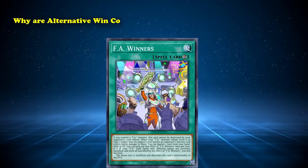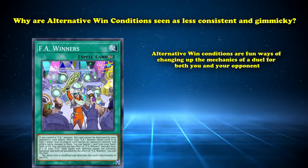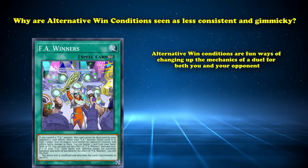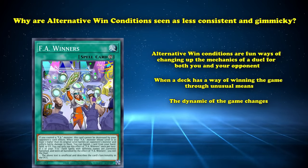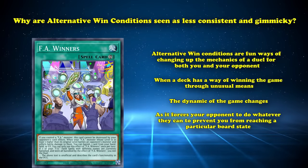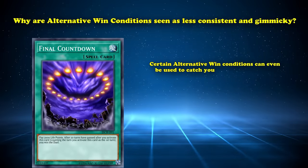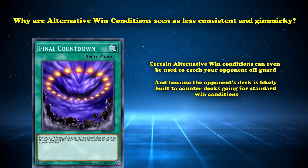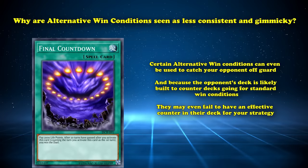But that begs the question — why are alternative win conditions seen as less consistent and gimmicky? In theory, alternative win conditions are fun ways of changing up the mechanics of a duel for both you and your opponent. When a deck has a way of winning the game through unusual means, the dynamic of the game changes, as it forces your opponent to do whatever they can to prevent you from reaching a particular board state, becoming a game of cat and mouse. Certain alternative win conditions can even be used to catch your opponent off guard, and because the opponent's deck is likely built to counter decks going for standard win conditions, they may even fail to have an effective counter in their deck for your strategy.